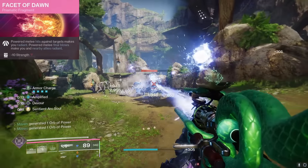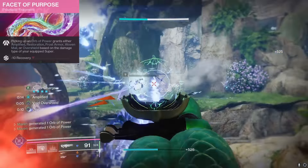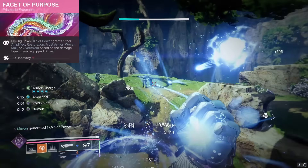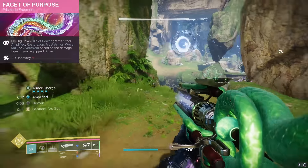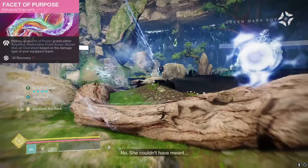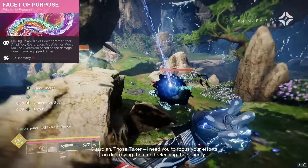Our next fragment is Facet of Dawn — ain't nothing wrong with going Radiant. And our final fragment is Facet of Purpose: picking up an Orb of Power grants us a plethora of potential buffs. I'm personally using Nova Bomb, so I'm getting overshields when I pick up Orbs of Power. I could also see going with Needlestorm — that's a pretty good super, it would give you Woven Mail. Or if you want to use the new Song of Flame, it gives you Restoration. All pretty solid options — it really depends on your playstyle.